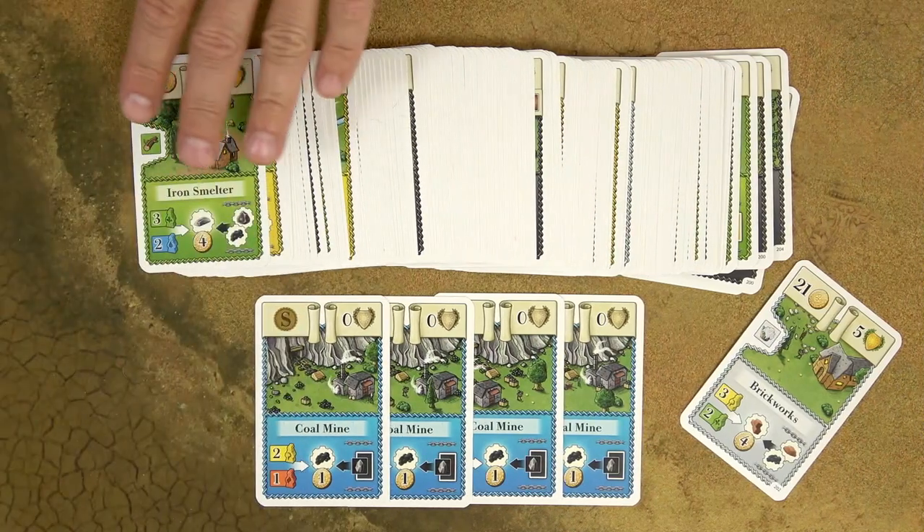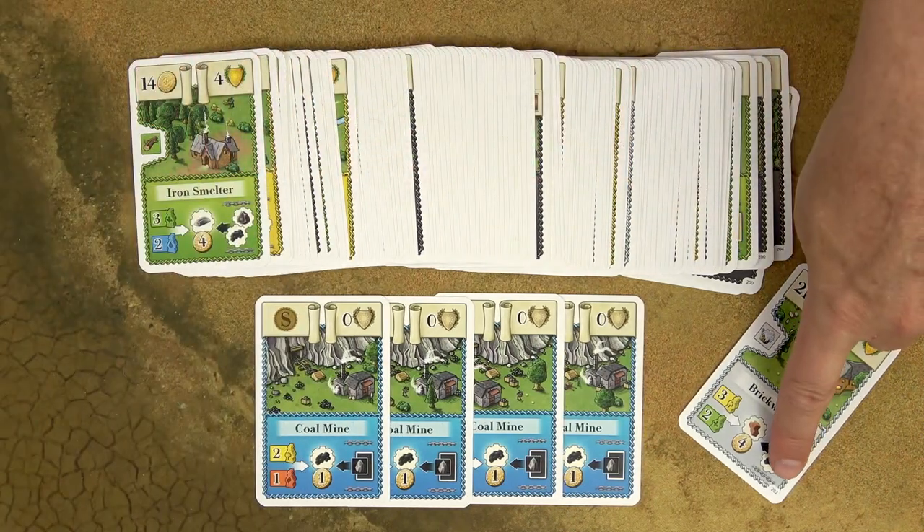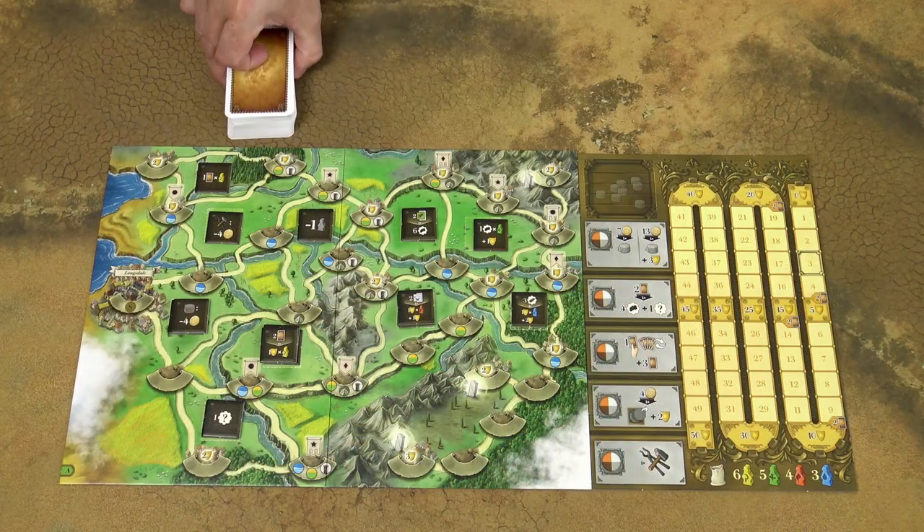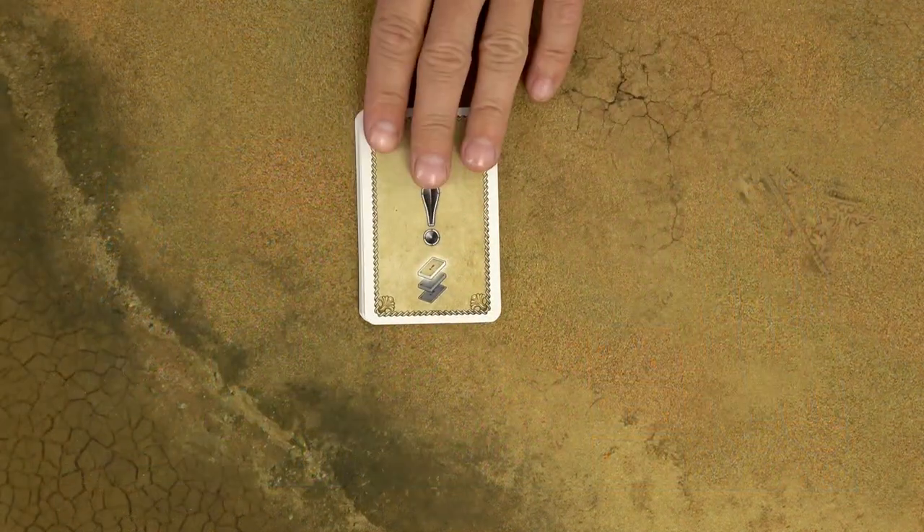Shuffle all the general buildings which don't have a number in the bottom right corner, except for the coal mines, and create a face down draw deck. Then create the event deck from these event cards.